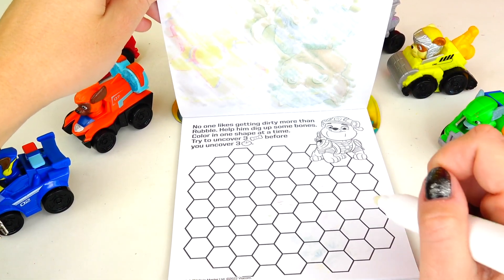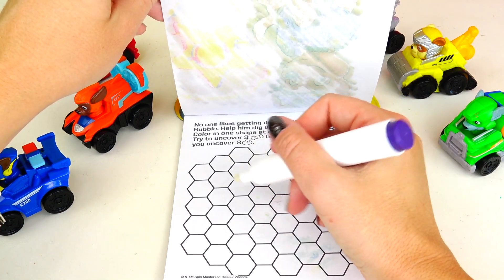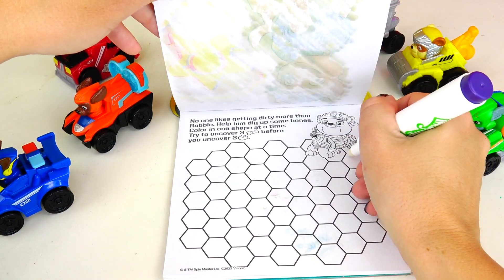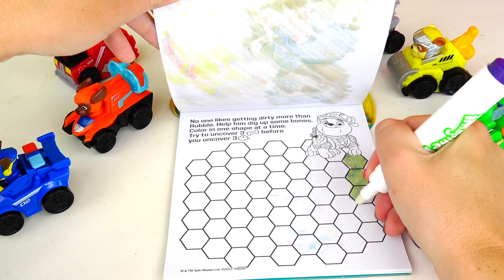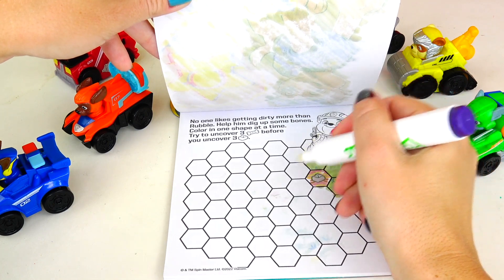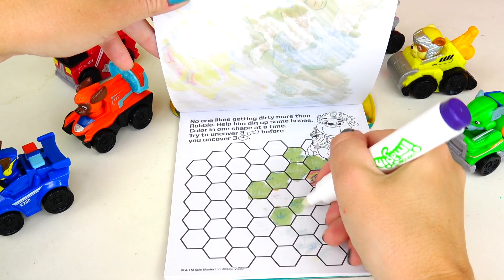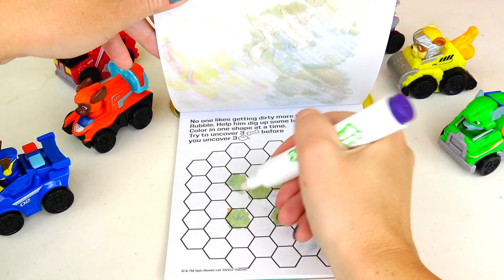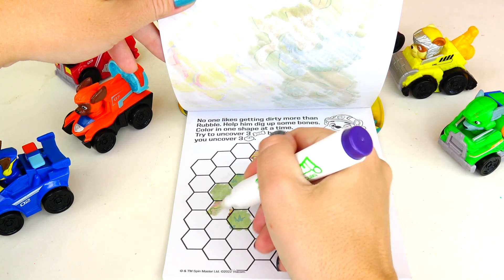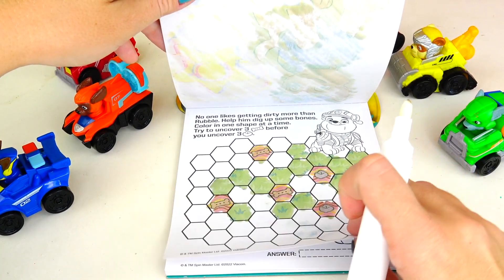No one likes getting dirty more than Rubble! Help him dig up some bones! Color in one shape at a time — try to uncover three dog bones before you uncover three rocks. There's no start or finish, you're just randomly coloring these little shapes looking for dog bones. So far I see grass everywhere... here's a doggy bone! Two doggy bones! And there it is! Yay, we found all the doggy bones before we found those rocks!